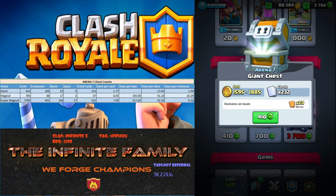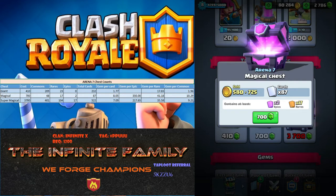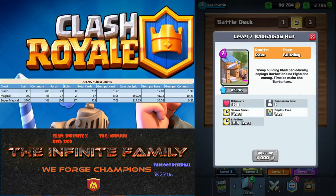So then we look at the epics for magical and they're 350 gems since you get 2 at my level. So obviously the giant chest is a great value depending on your deck. If you're using an epic-heavy deck, you definitely want to get the super magical chest. But after my two super magical chests, my barb hut went to level 7.